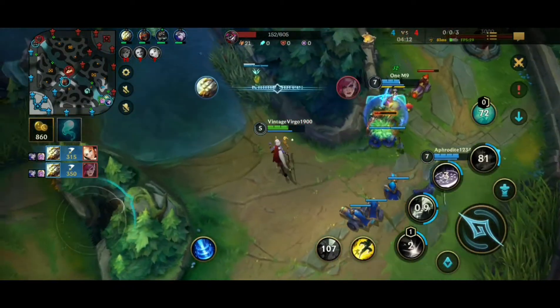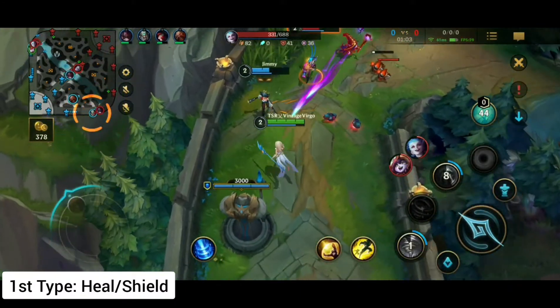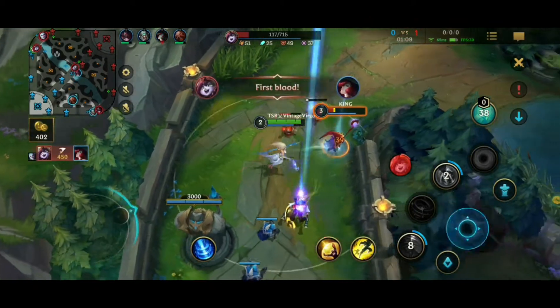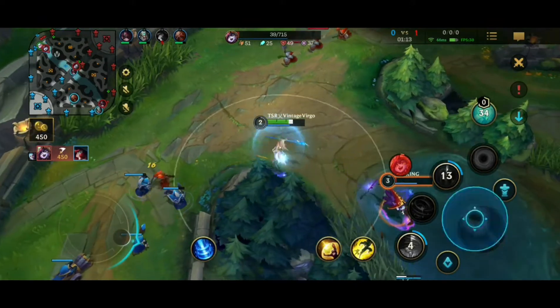There are three types of supports. The first type is the basic type — the heal and shield type. Their main role is to heal, shield, stun the enemy, debuff them, and basically protect you from the back lines. They are the most common and widely used ones.